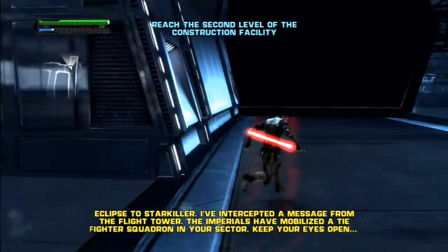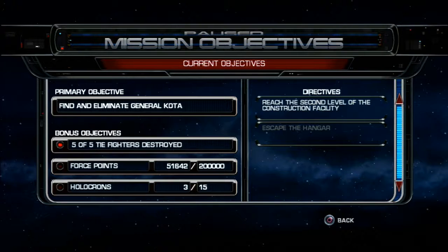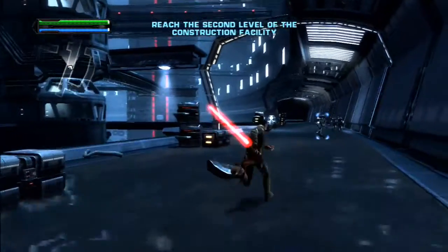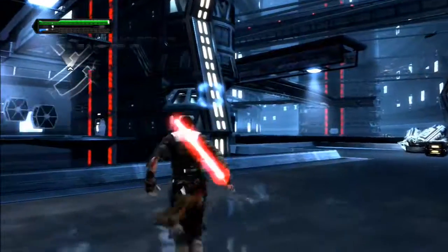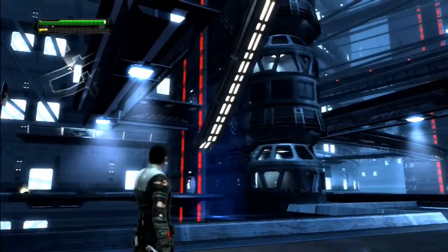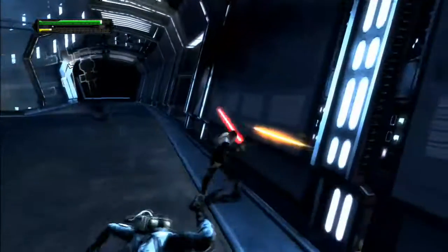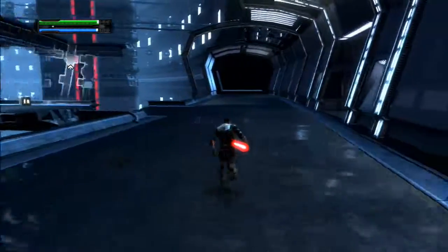Eclipse to Starkiller — I've intercepted a message from the flight tower. The Imperials have mobilized a TIE fighter squadron in your sector. I can't remember in the optional objectives if there was something you needed to do here — Force points and holocrons. Because I know that there is stuff you can do... There we go, that's what it is. You do that and then that happens when they try to attack you. There's a holocron over there, so we'll go fetch that one too. Don't think there was anything over here.